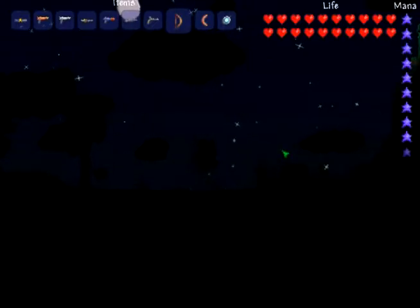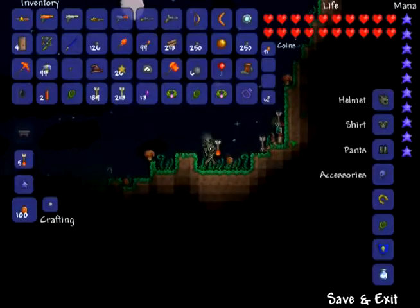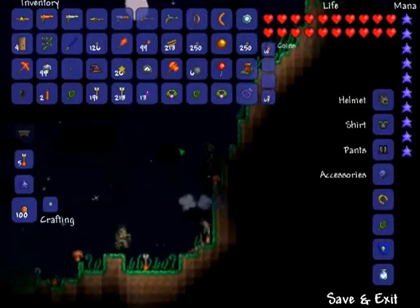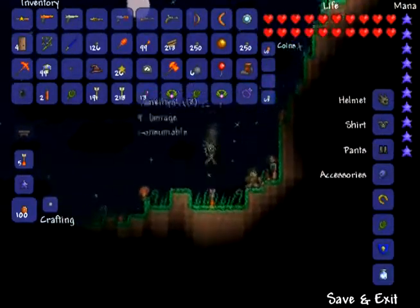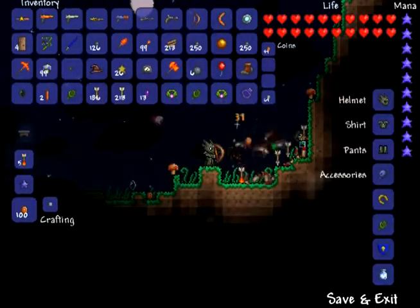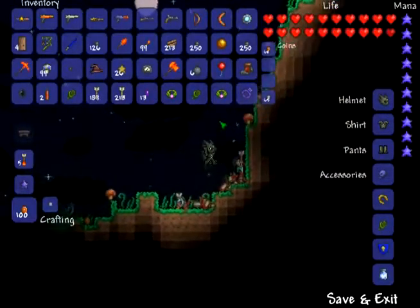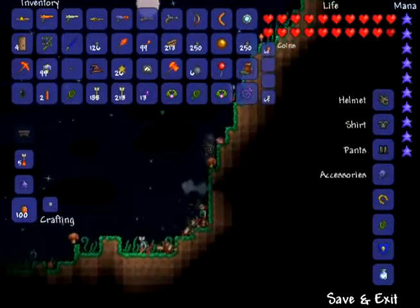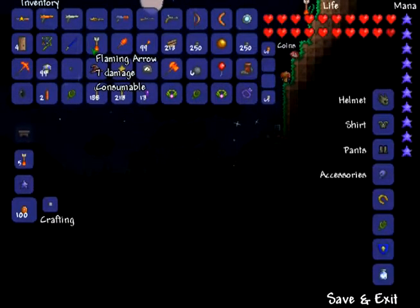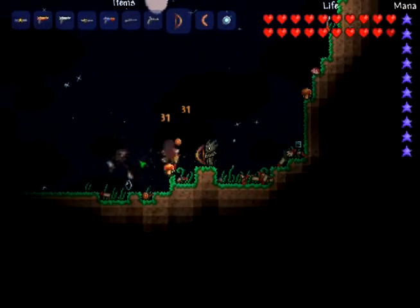There was a bug where it didn't do as much damage; I think that's changed now, but I can't tell you for sure. It's the best bow in the game — it's just a Hellstone bow. It does 7 damage. It doesn't add damage — it just makes flaming arrows. So you lose 2 damage compared to using flaming arrows directly.